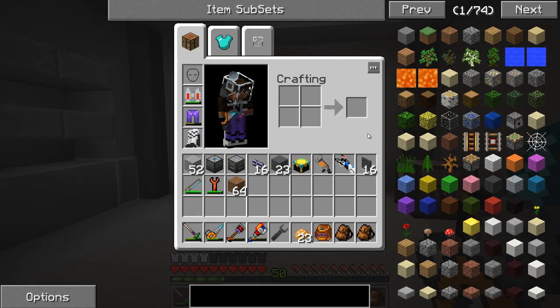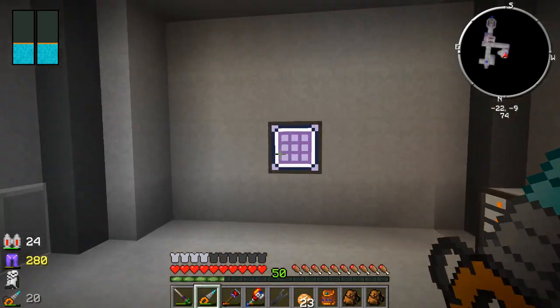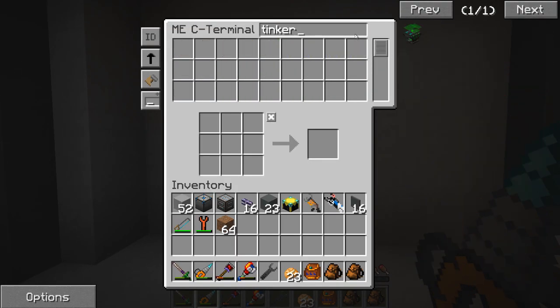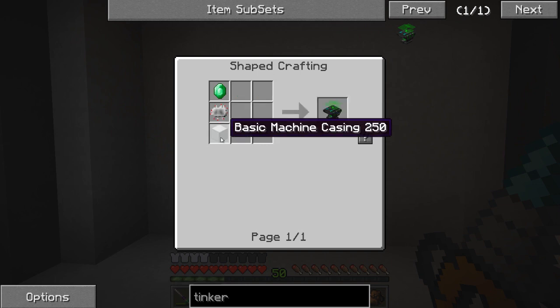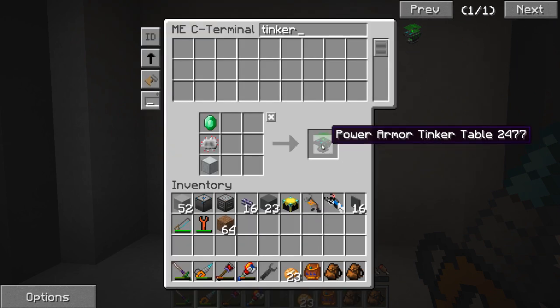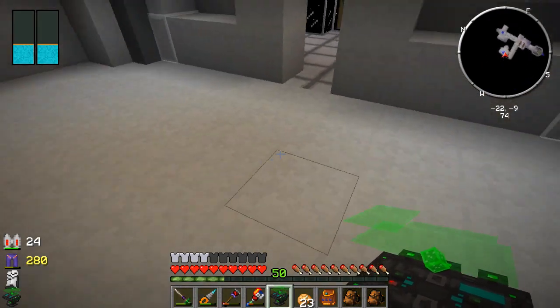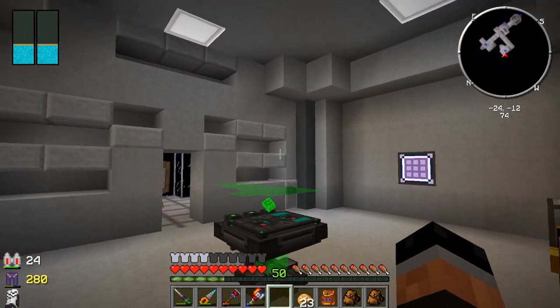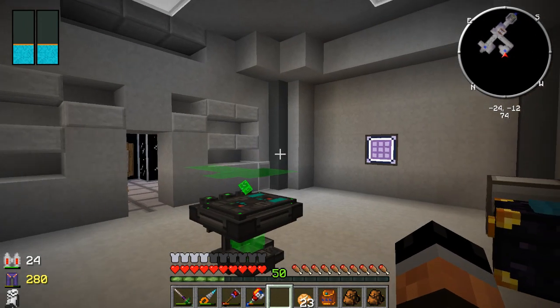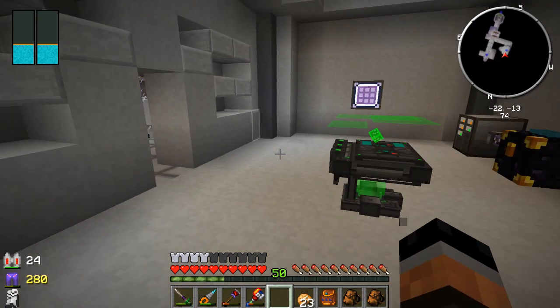But today, before we get started, let's go ahead and make ourselves some power armor. We're going to need a tinker table - a power armor tinker table. I should have some emeralds, an electronic circuit, and a basic machine casing. There we go - power armor tinker table. We're going to put that guy right here in the middle. I'll leave it there for now and let it grow on me.